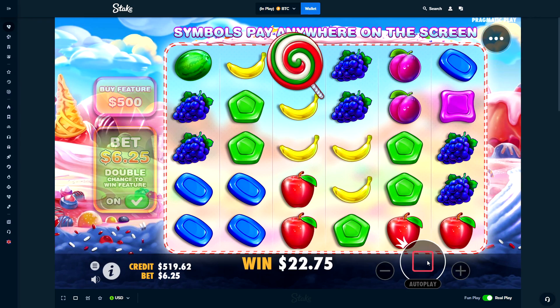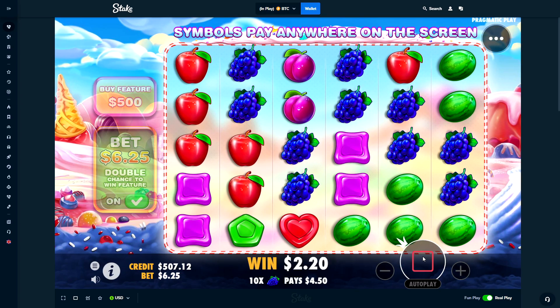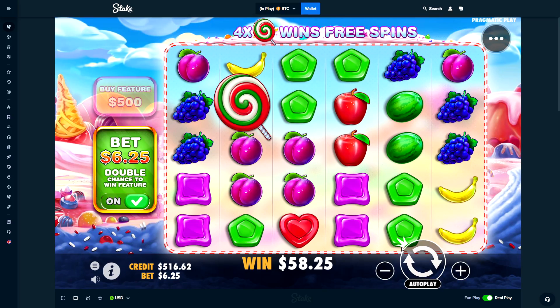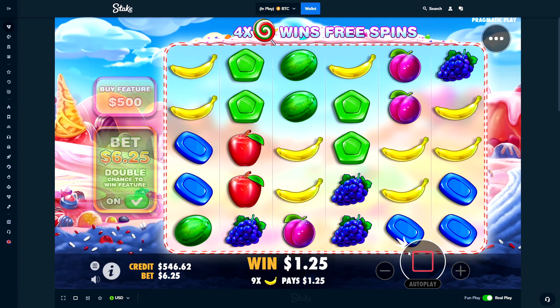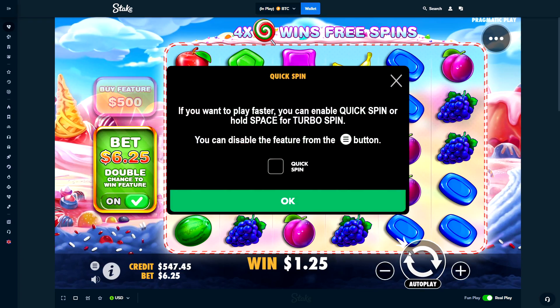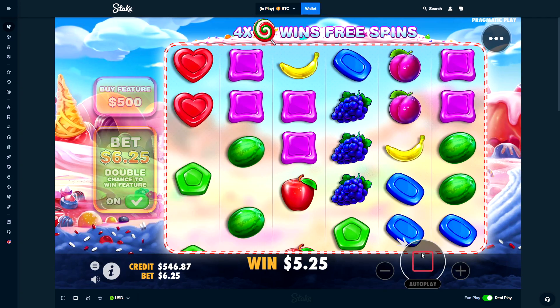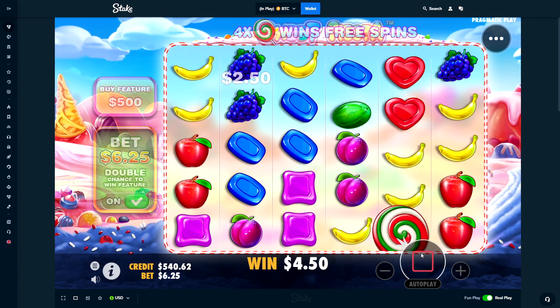That's a good first spin — $20 bucks, a little bit of profit. Let's do a couple extra spins. $58 from that, what the — that was actually good. I might just go back down to $500 and then start the buys unless we can get in somehow.